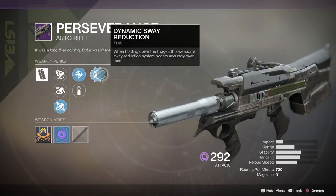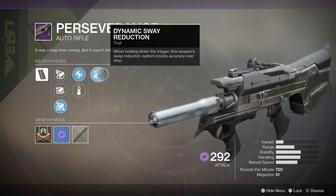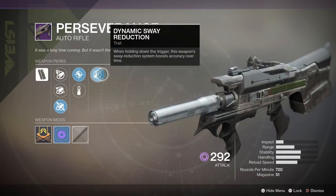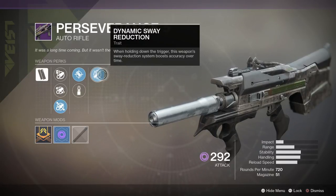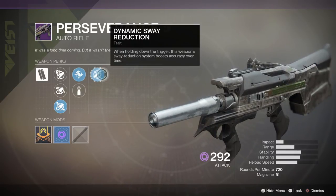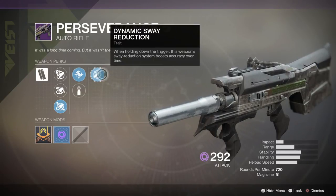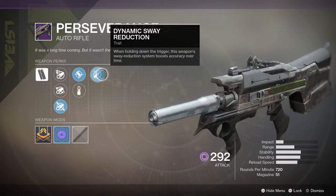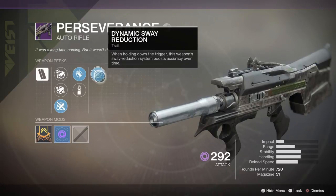The last perk we have is Dynamic Sway Reduction, the trait perk. When holding the trigger, this weapon's sway reduction system boosts accuracy over time. So the more you shoot this weapon, the more accurate and stable it becomes. After a couple of shots, it actually becomes really stable to the point where there's almost no recoil. This works very well with the magazine size of 51, so you can definitely take advantage of Dynamic Sway Reduction — and that's why the Perseverance name fits this auto rifle pretty well.